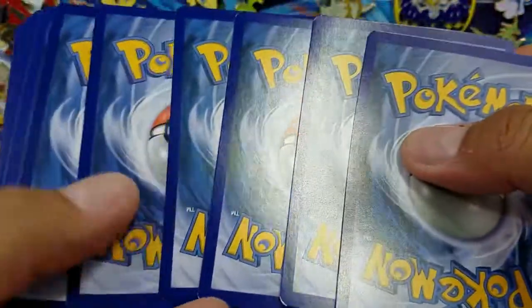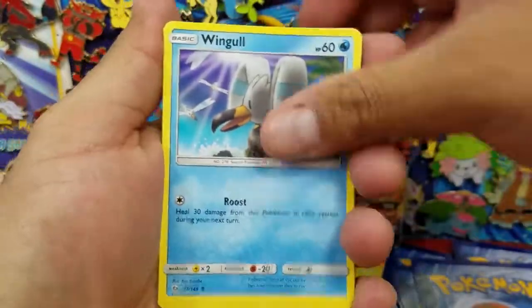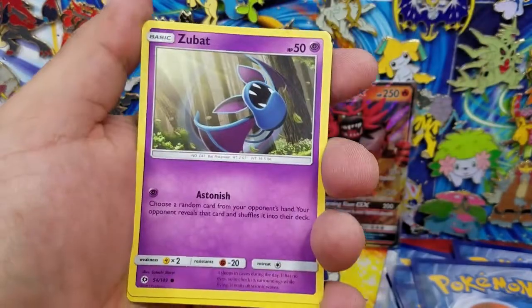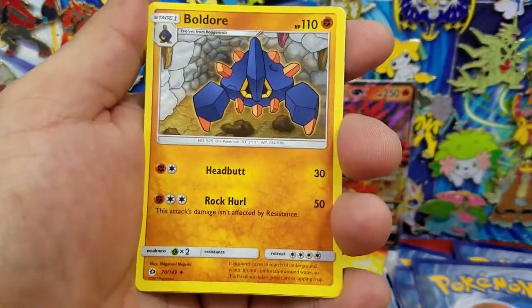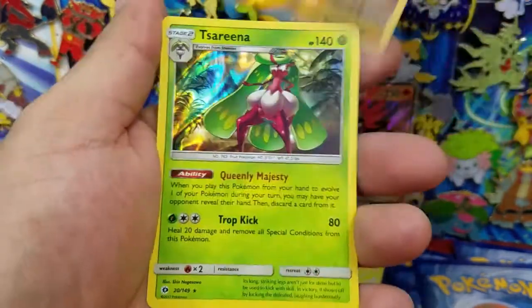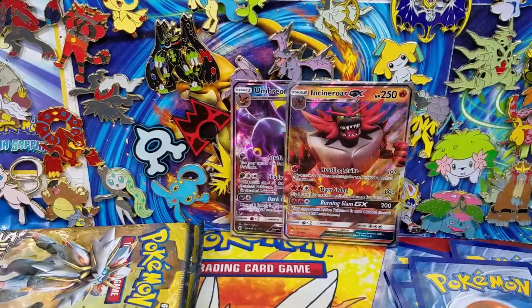Here is four and two. Wimpod, Popplio, Growlithe, Grubbin, Zubat, Pokemon Catcher, Grimer, Boldore, Dratini — that's a Reverse Holo uncommon — and a Serperior holo rare. I do believe I need that for my set, so that's not too bad.